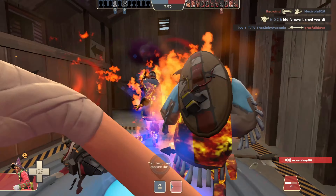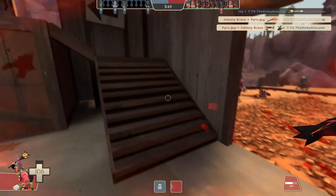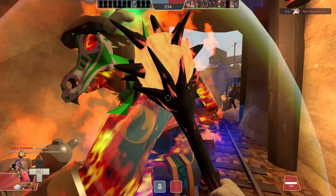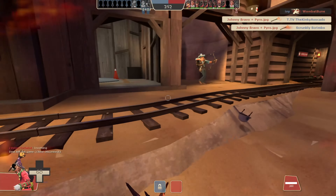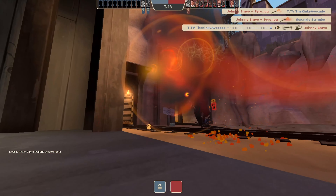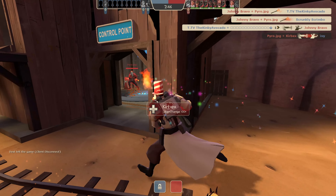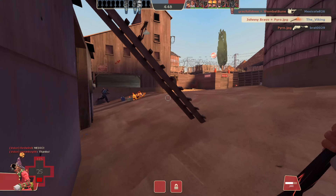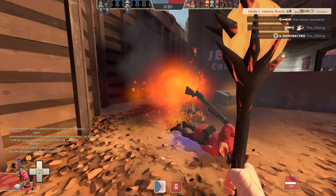You guys only use a weapon if it's Strange quality or a different color. You fool! You fell for it! You fell for the Sun on a Stick. I got a pointer. Fire, bitch! He's a coward!